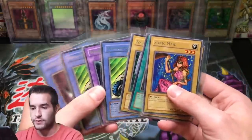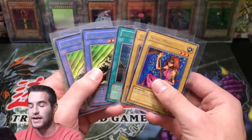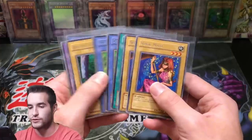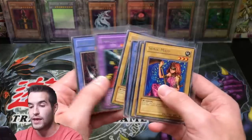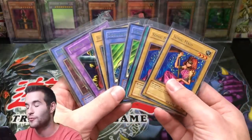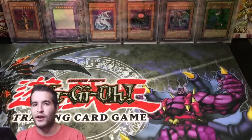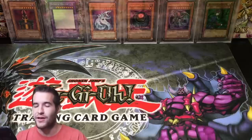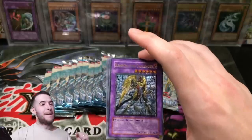We pulled the best rares in the set, basically — there is nothing to complain about. Double Sonic Maid, double Doku Rider with the Ritual, Beautiful Head Huntress, Warrior of Tradition — they basically look like sisters with different color hair — and a Skull Guardian. That was an incredible opening, even though we didn't get a foil or a Morphing Jar. We already have a Morphing Jar so it's fine. That was fun — I hope you guys enjoyed it. Make sure you like the video and share it out. See you guys later, thanks for watching. Peace!